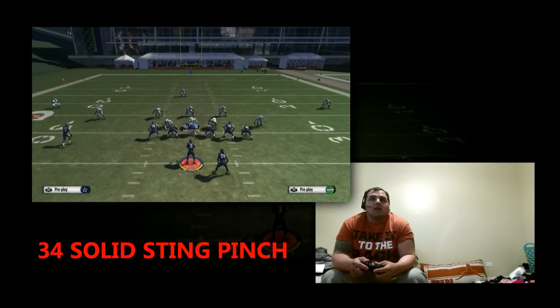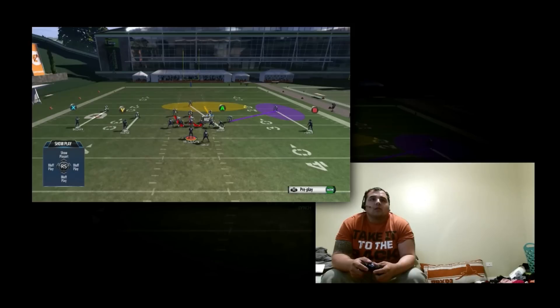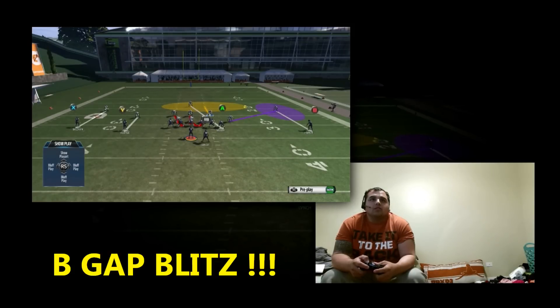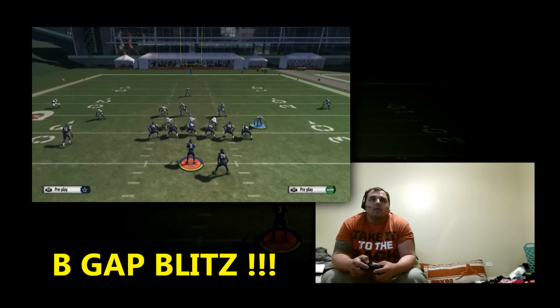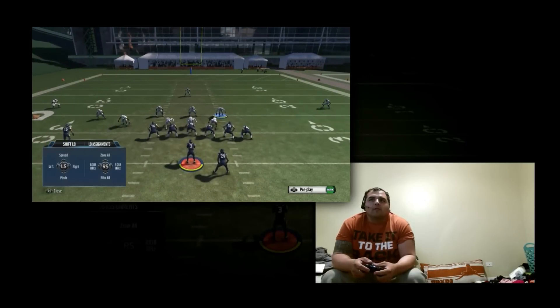You're going to get your line, shift them to your right, and crash your line down. You're going to globally blitz all the linebackers, and then you want to put that outside linebacker in a purple zone and the linebacker up top in yellow — or whatever zones you want, but I prefer purple and yellow.